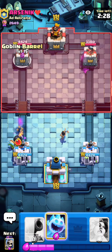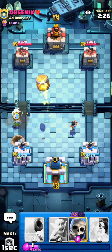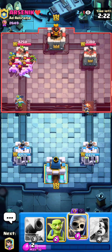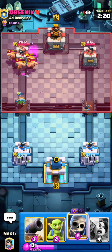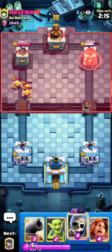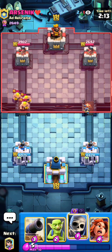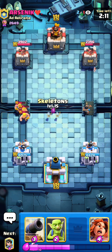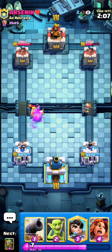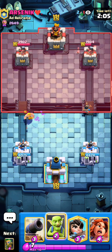I can just go in with goblin barrel and ice spirit, which is going to be annoying for him to defend. He goes barbs onto that but that's very expensive, and the dart goblin cleans up basically all the barbarians. His cycle is a little awkward to defend the princess right now because he used skelly dragons, mega minion, and barbs — so he could go tombstone, but that's also kind of a bad play because I could just use goblins to protect my princess.